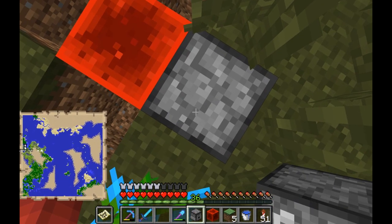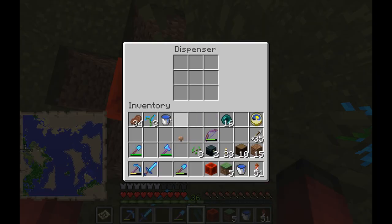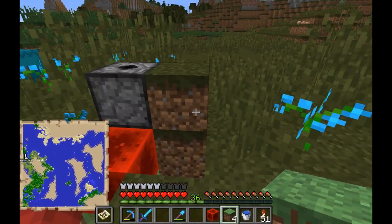Now place another dispenser facing upwards on top of the previous one. Put a water bucket inside and cover the side holes.